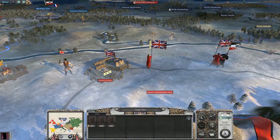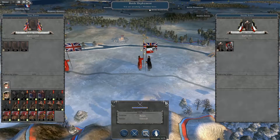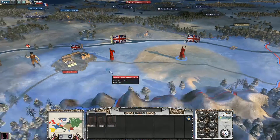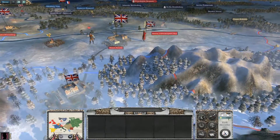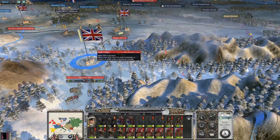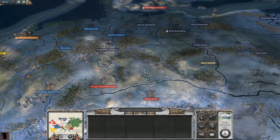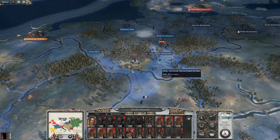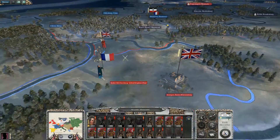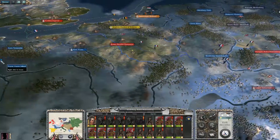Let's use our recruits — auto-resolve. We lost 127. This is to be expected with just recruits. And go back here — I could move on those guys, but I'm actually going to move back here and get some replenishment.